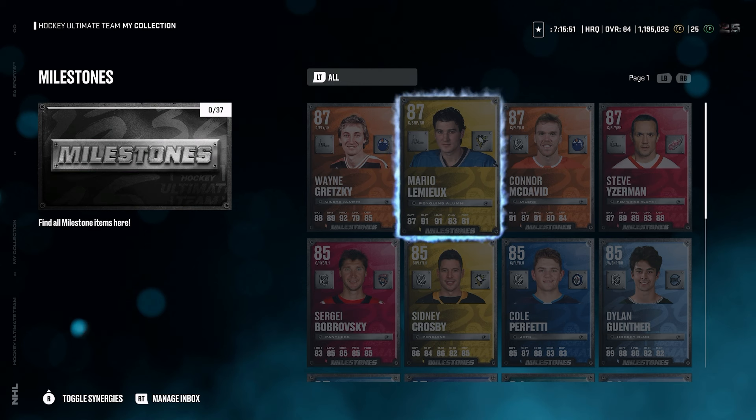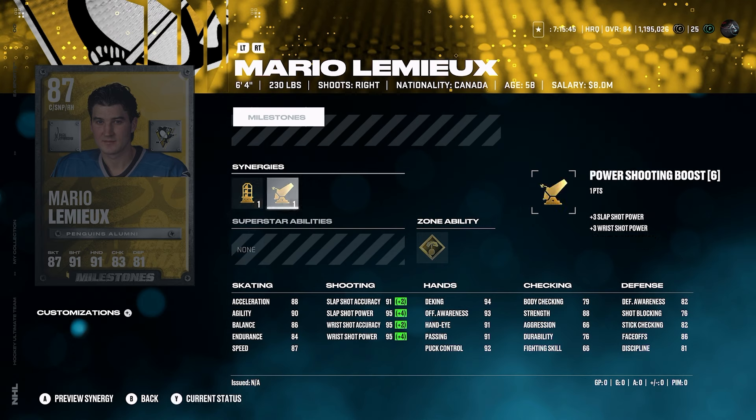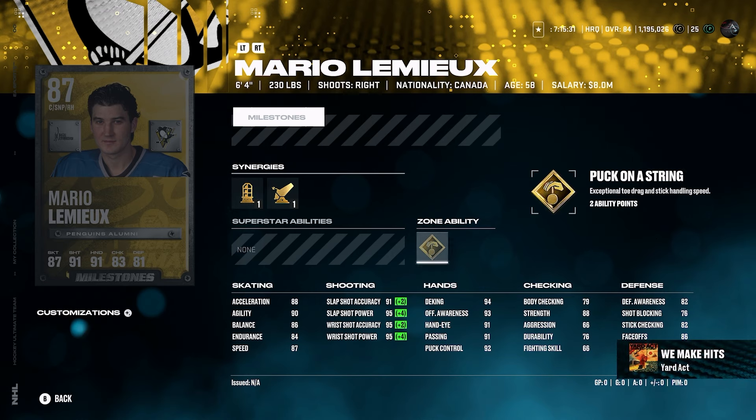Here's Mario Lemieux — 87 speed, 88 acceleration. I'm just not a fan of his card right now, at least for skating. But his shot is crazy: 95 slap shot power, 95 wrist shot accuracy and power. That's pretty wild. This Lemieux card does seem a little bit better than his hologram potentially, but he's got goal puck on a string, and I don't really love that ability. I can certainly understand why you would try this card out though.